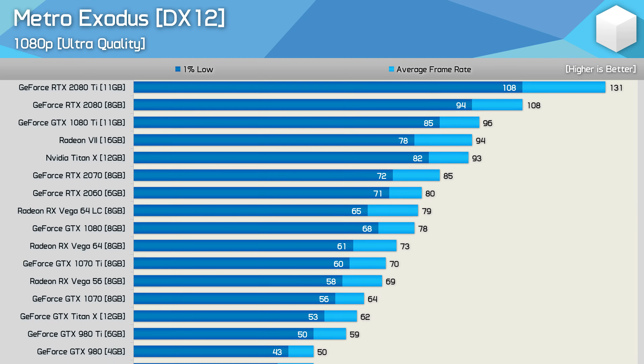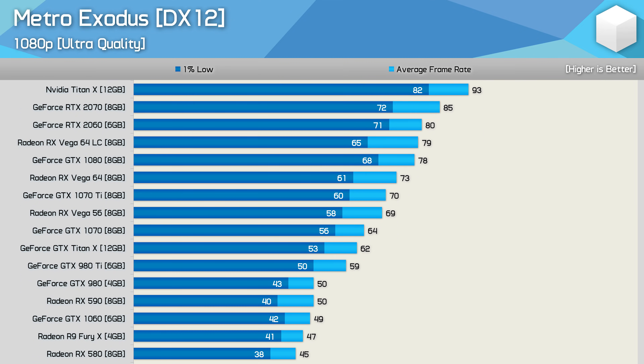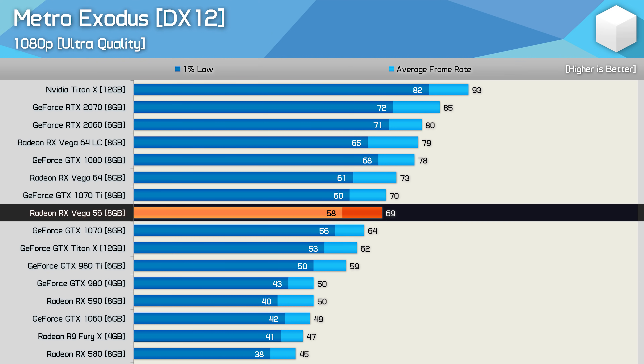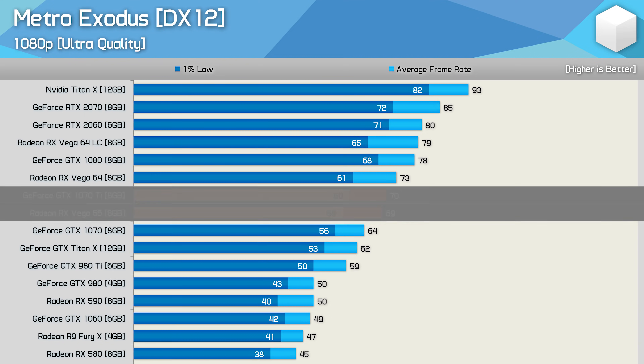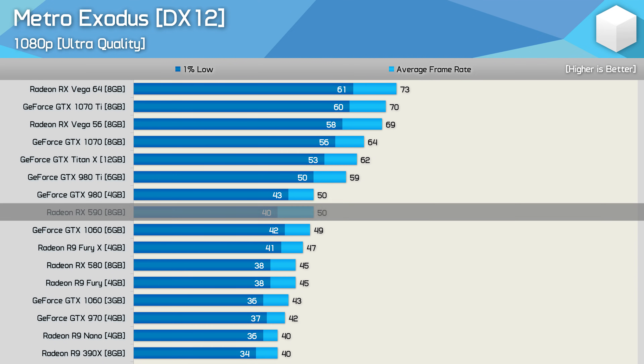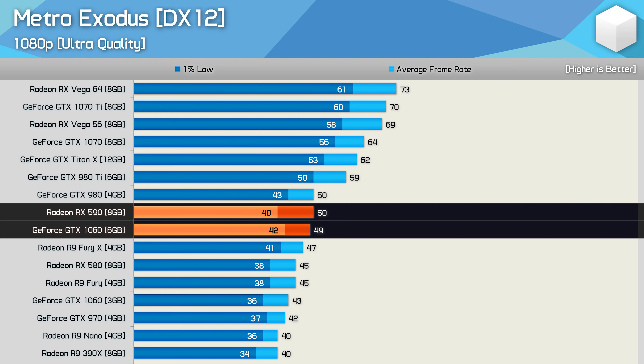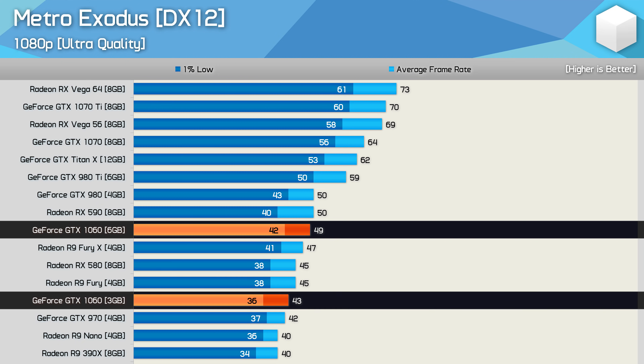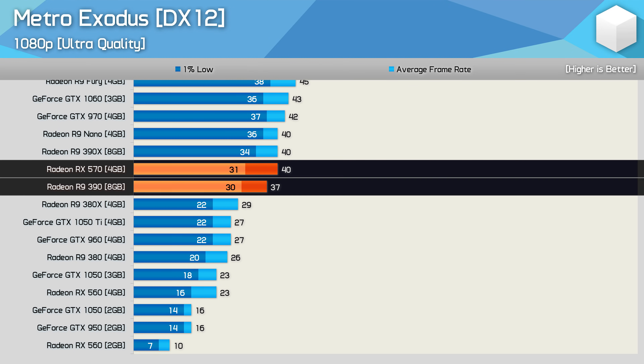For those hoping for around 60 FPS at 1080p, you will require some pretty heavy GPU firepower. At the very least, a GTX 1070 or Vega 56 will be required. A Vega 56 was the faster of the two as it roughly matched the GTX 1070 Ti. Then for around 50 FPS on average, the Radeon RX 590 or GeForce GTX 1060 will work. Here we see the GTX 1060 6GB is 9% faster than the RX 580 and 14% faster than the 3GB 1060.